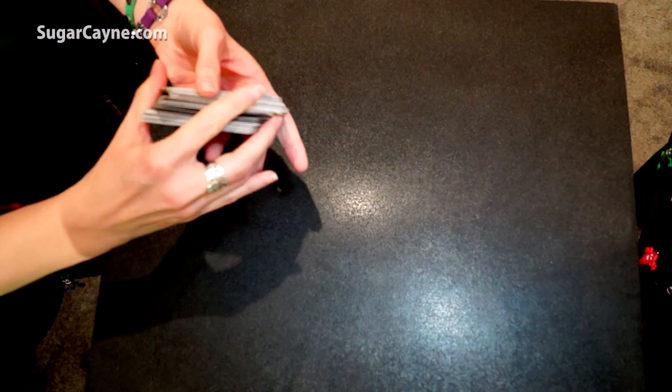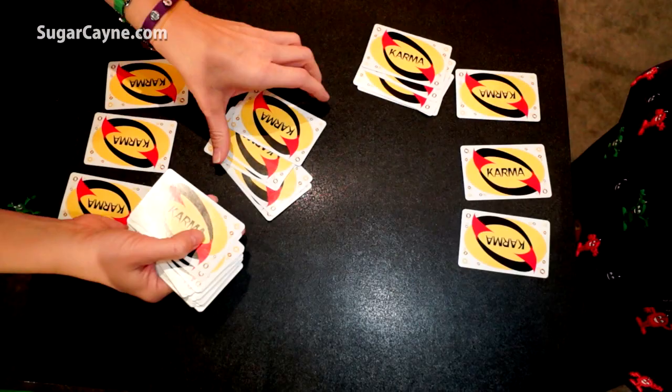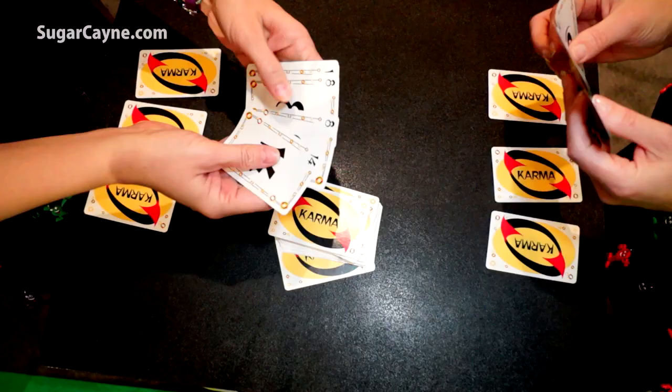We're going to start by dealing three cards face down. Players are not allowed to look at these cards. Then we're going to deal six cards to each player. From these cards, the players are going to choose their face up table cards. Generally, to choose your face up table cards, you're going to look at your hand and choose the highest numbered cards out of your hand for your face up table cards.